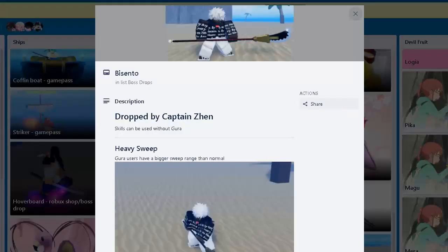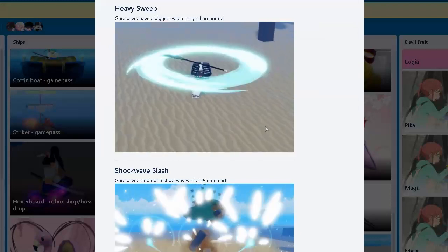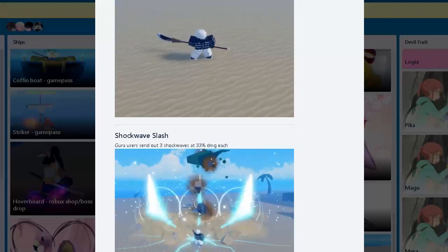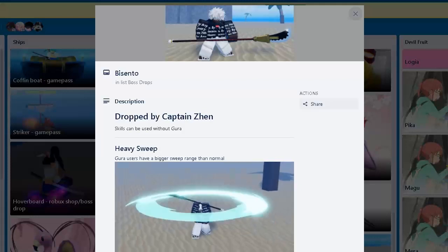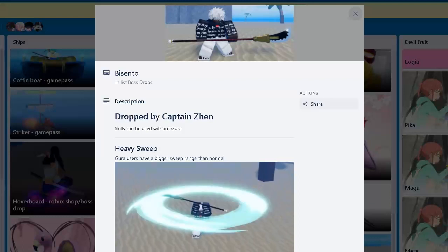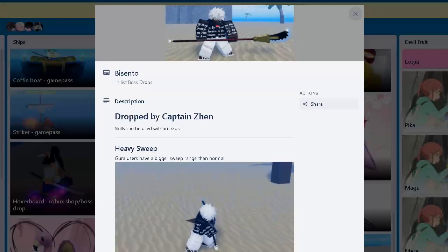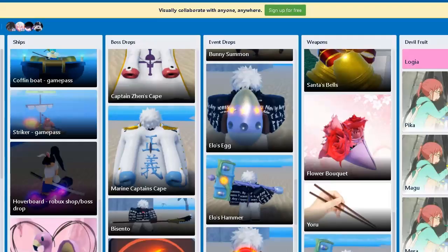The skill can be used with Guru. Guru sends out three shock weights at 33% damage each, so that's for Guru users only — normal users just have one slash. You only have two moves with this, so there's not much variety. The heavy sweep — I'm pretty sure it guard breaks, though they didn't say it. The shock wave, I don't think it does.